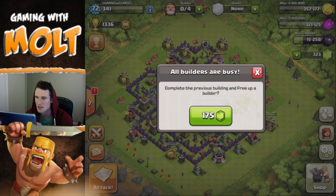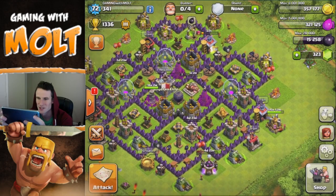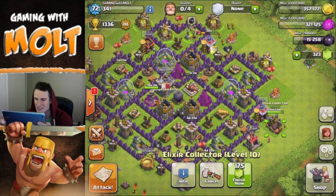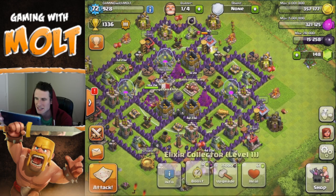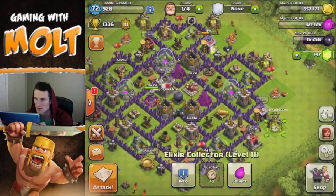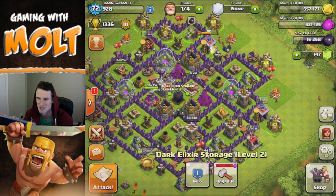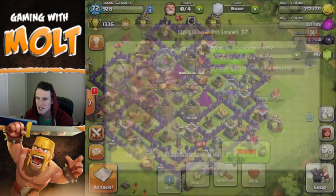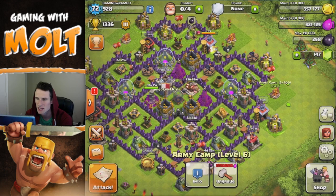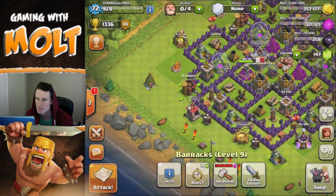Can we upgrade the king? We need a builder — I thought it wouldn't need one. Let's just go ahead and finish that builder. We're doing crazy things! Let's also boost this and go ahead and upgrade our Barbarian King — he's going up to level 3 now. That's going to be great.